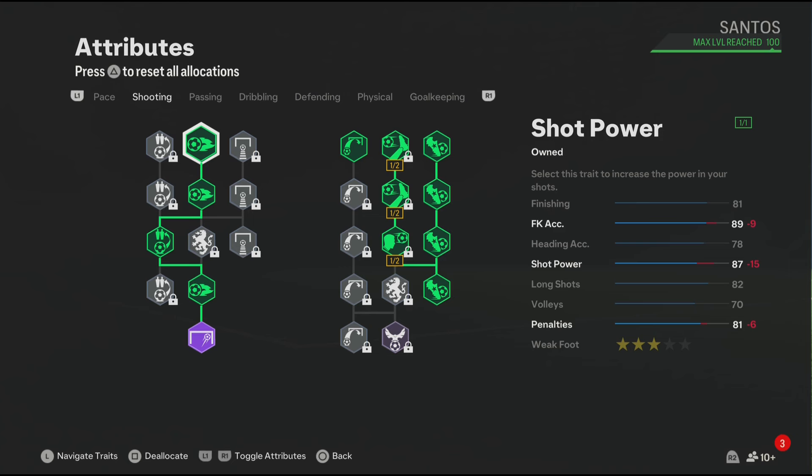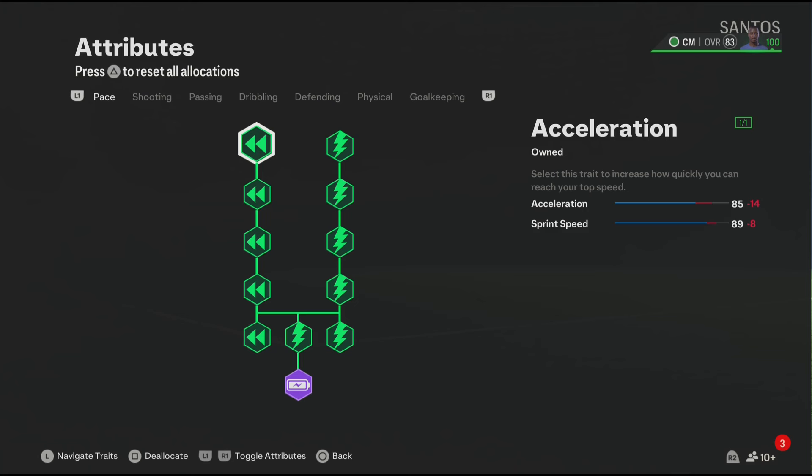For the pace, you get 85 acceleration and 89 sprint speed. That's good pace for the Ramirez build. Let's not forget we also have the Quick Step play style which will make you faster in game.